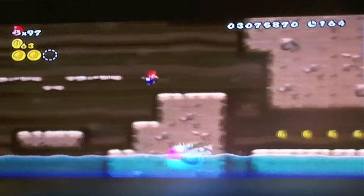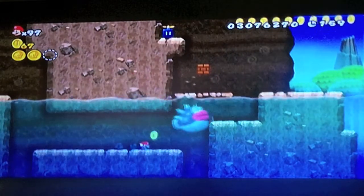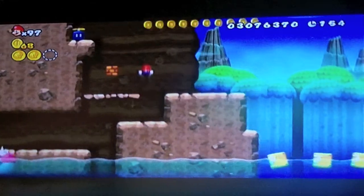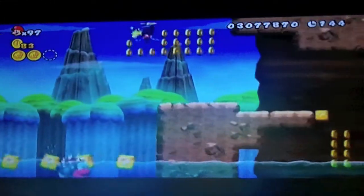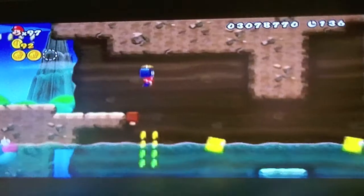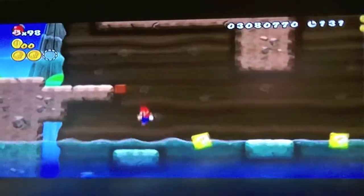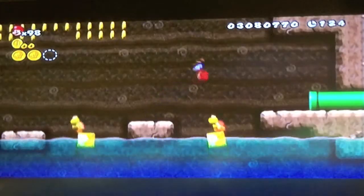Come on! Oh no, I am so dead. Doing good, doing good. Alright, propel block. Just going to propel our way over here. The third star coin is strictly secret exit path only. But I killed him with the propeller block! That was convenient. But since I'm not getting the secret exit right now, that won't happen.